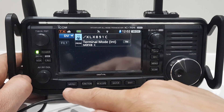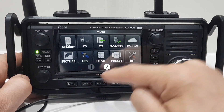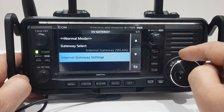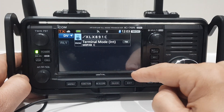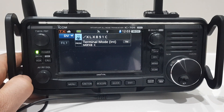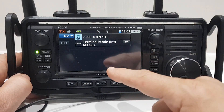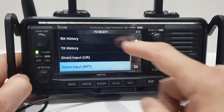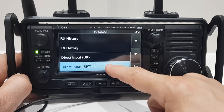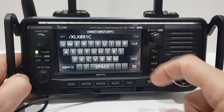After putting the settings in, go to Menu, DV Gateway, and select terminal mode at the top. Then you'll see /xlx891.c — you need to put that in. At the bottom it's in terminal mode; just tap the top, put direct input — unless you've got it already stored — select that, and then you can type it in.